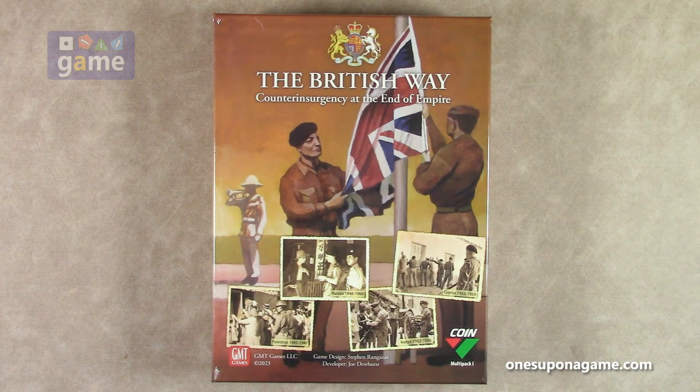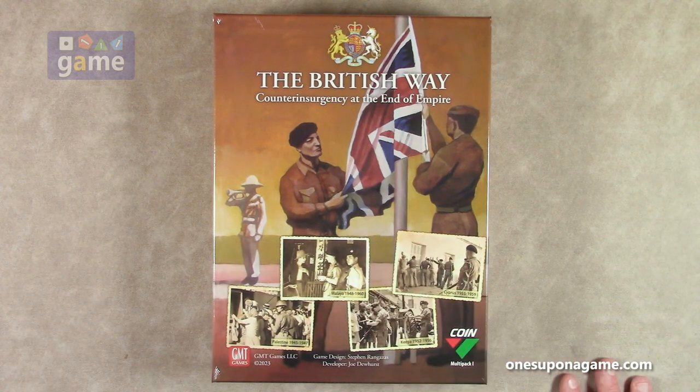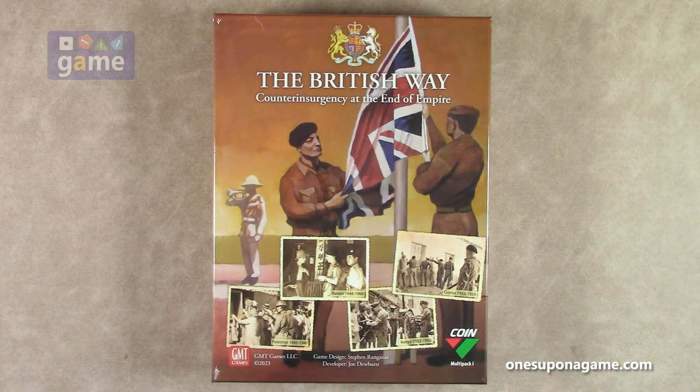This is in the COIN series, but with an interesting twist. This is a multi-pack of four different counterinsurgent operations, with the British as a common belligerent in all four of them. It's Counterinsurgency at the End of Empire — as Britain's empire was shrinking, these are four different areas of conflict they were having to resolve.